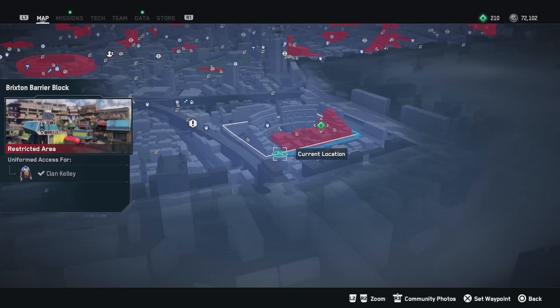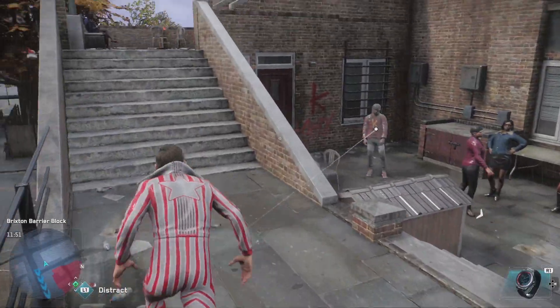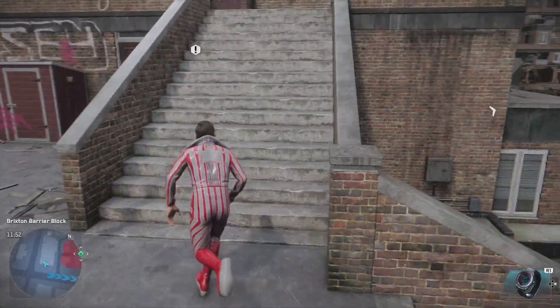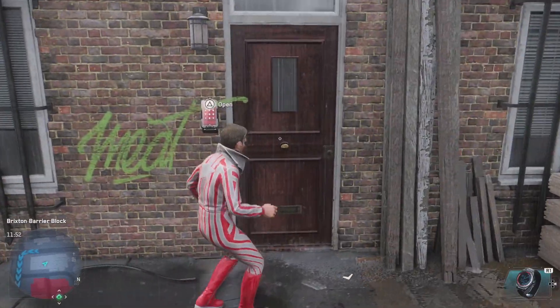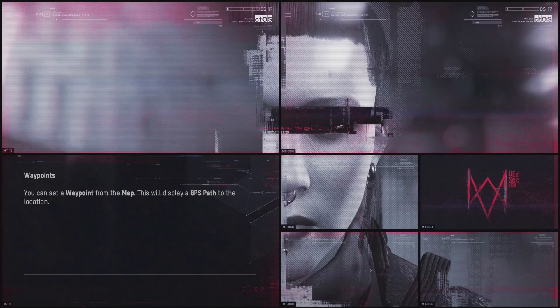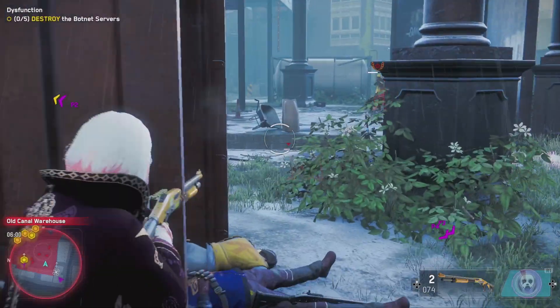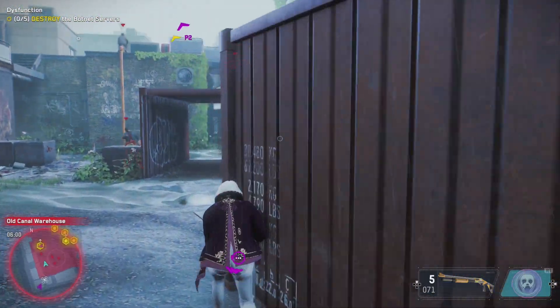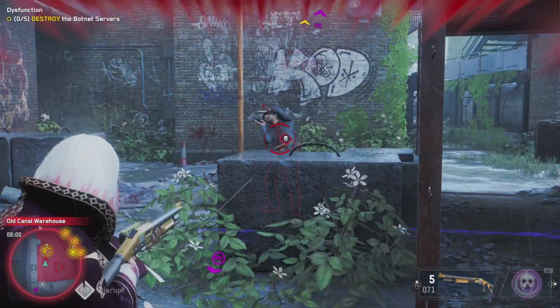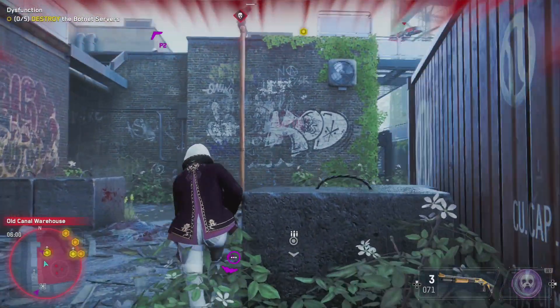So this is the location where you have to go to: Brixton Barrier Block. On the left bottom side of the restricted area, you can go ahead and walk up the stairs here, then go ahead and enter the hideout. As you can see, you will get a loading screen, and you'll then be able to enter Wrench's hideout, which Ubisoft really didn't want to put in the game, but they actually already did with the last update.